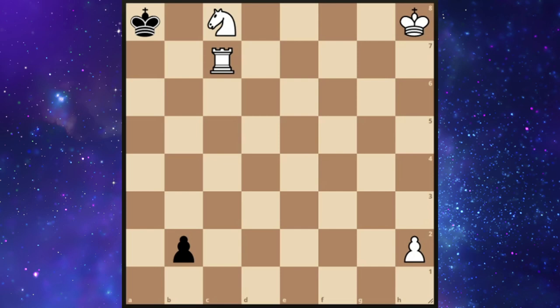Hey everyone, I'm back with a new puzzle and this time we are playing with the white pieces. When we evaluate the position we can see that we are up a knight and a rook, but black seems to have an unstoppable passed pawn. The position however is completely winning for white. Feel free to pause the video for a moment if you want to find the best idea all by yourself.